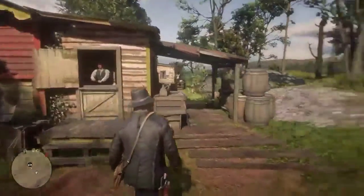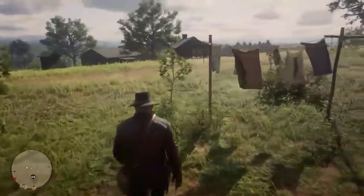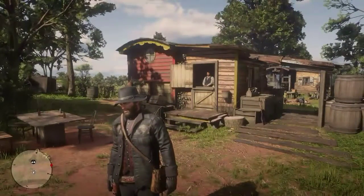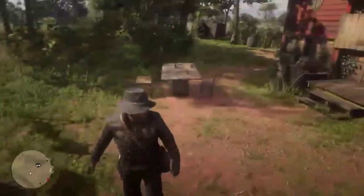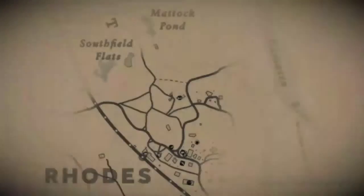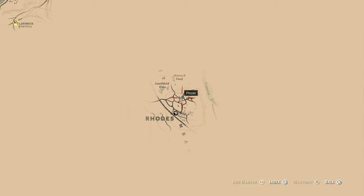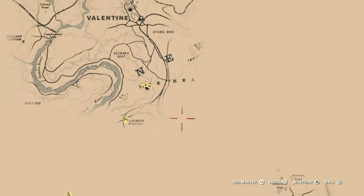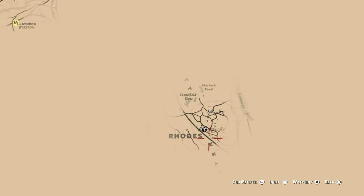Okay guys, so this is where you want to go if you didn't do the Hosea mission to steal the state coach — that mission. I'm in Roads. The fastest way to get here is take a train, or if you want you can take your horse, it doesn't matter. The camp is right here and I'm on the way down here at Roads.